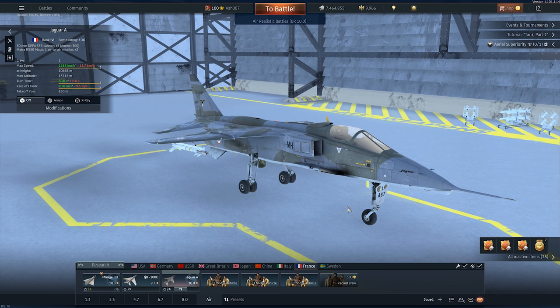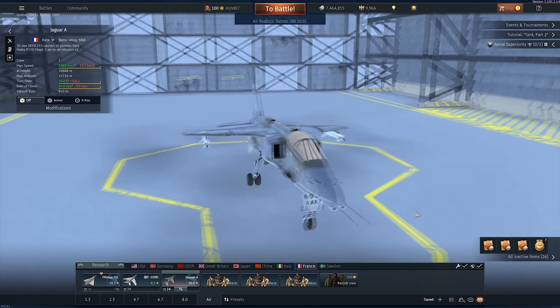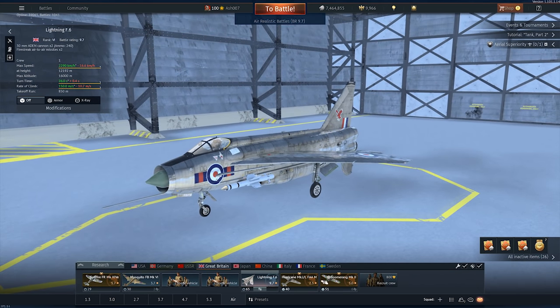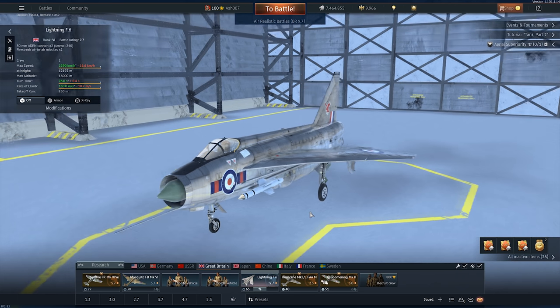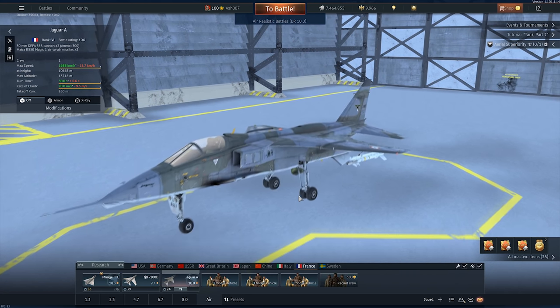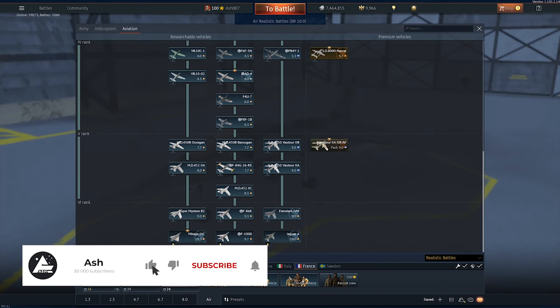G'day, I'm Ash. This is the Jaguar A, and before I get into any details about why or how come, let's just say that I'm not exactly the best or greatest jet pilot out there. We're going to attempt today to see if we can make this thing work. This is the French version — there is a British version which I have yet to unlock. At the bottom of my British tech tree I'm still unlocking the Jaguar GR1. I did pick up the Lightning recently, but that'll probably be a separate video. Now that 9.7 isn't capped at 9.7, those battle ratings can see 10.0s and 10.3s just as easily. Regardless, the Jaguar A — 10.0, Rank 6.